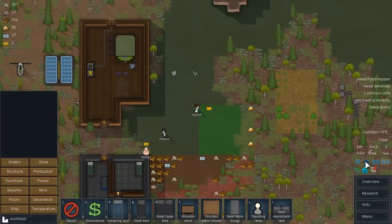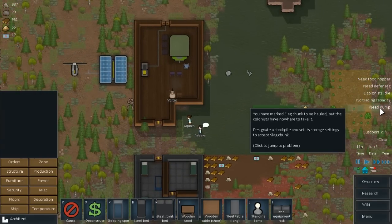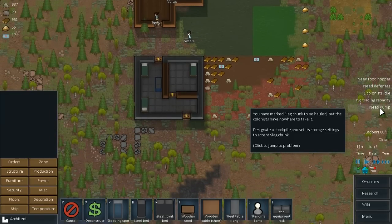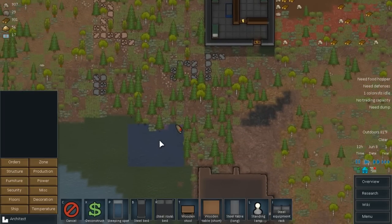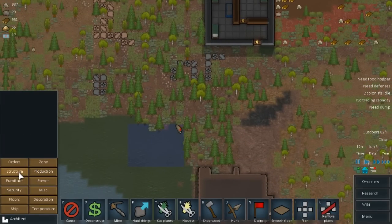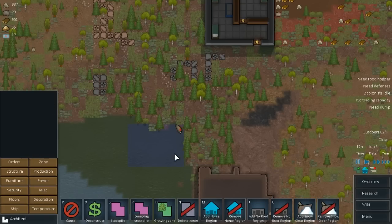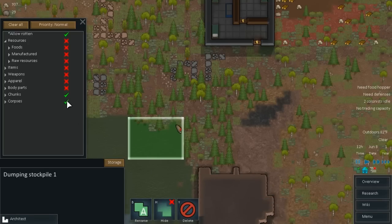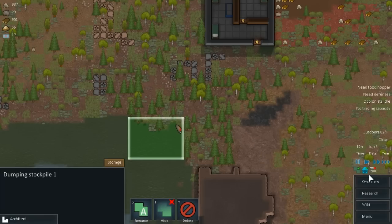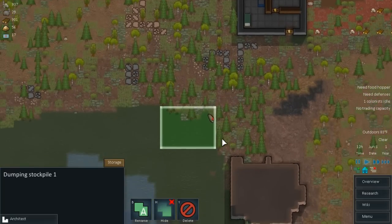We have tons and tons of wood now, especially after clearing out that farm, which is really good. We need a dump — colonists marked slag chunks to be hauled but have nowhere to take it. I didn't make it a dump zone, a dumping stockpile. So I'm going to delete this zone and call it a dumping zone right there. We'll go into storage so chunks can be thrown in there, corpses can be thrown in there, and rotten items too. That is exactly what we want.